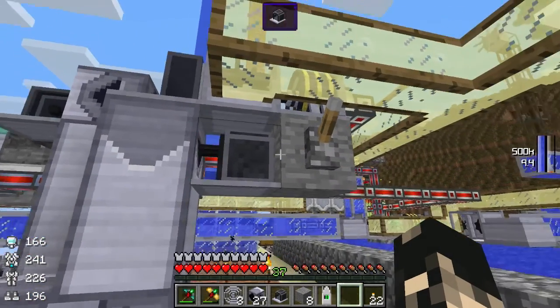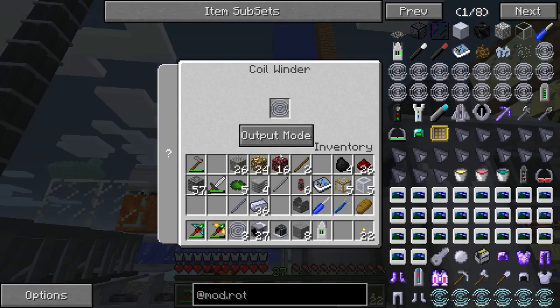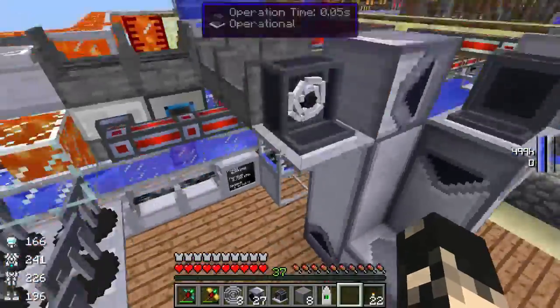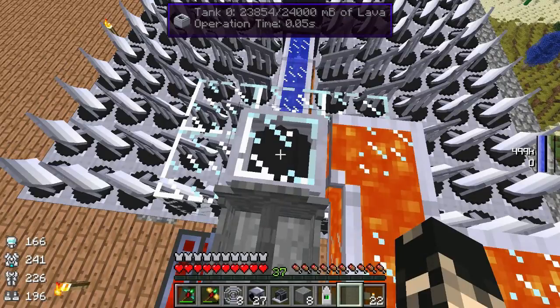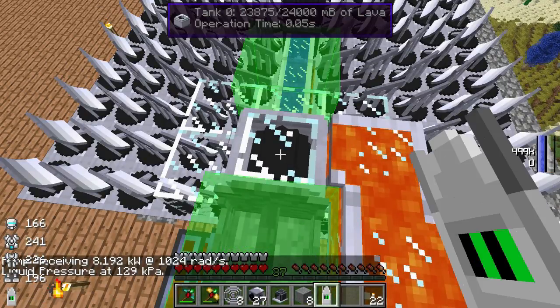If we put that filter in and turn the engine on, it should pull the charged coil out, go over here, and since it's on output mode it's already transferring the energy along the shaft into our pump. Looking at our pump, she's outputting 129 kilowatts at 8192 kilowatts at a speed of 1000.